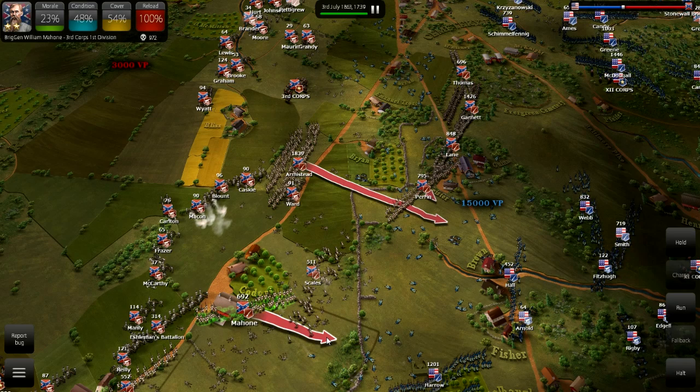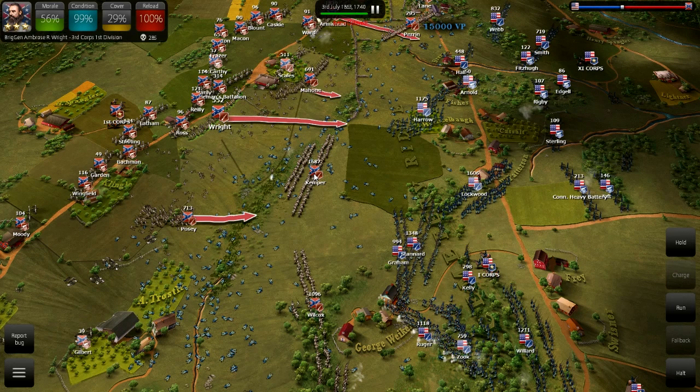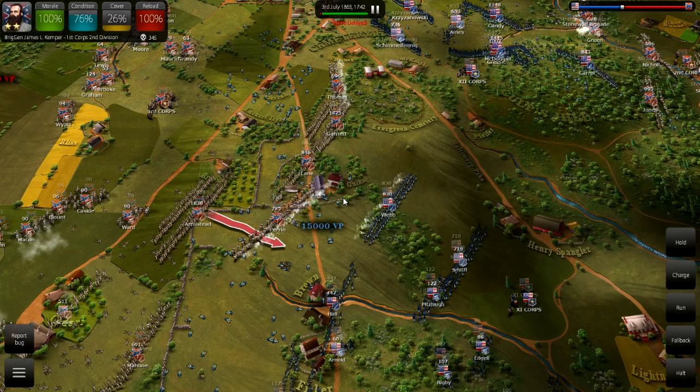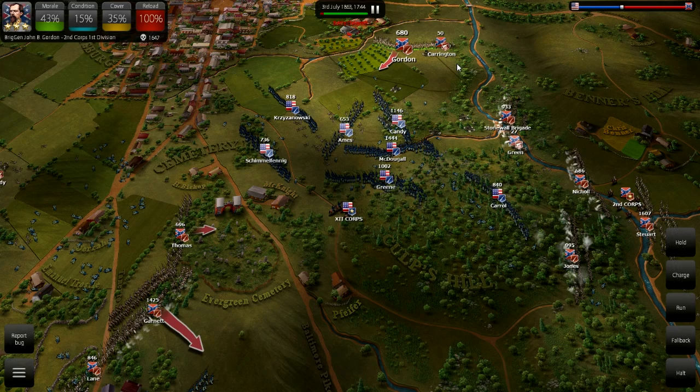Supposedly he was vastly appalled by slavery and opposed to it, but he was fighting for Virginia. You hear that a lot about a lot of Confederate officers, and I really wonder about it. How many of them really had that sense, because so many of these soldiers came from aristocratic Southern families and were so tied into Southern culture? You have to wonder how much of that is post-war revisionist history saying, 'of course they were all opposed to slavery — they were just fighting for their homes.'